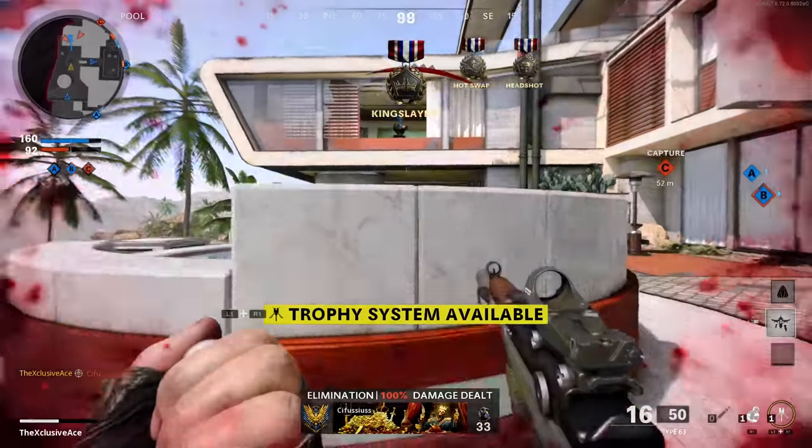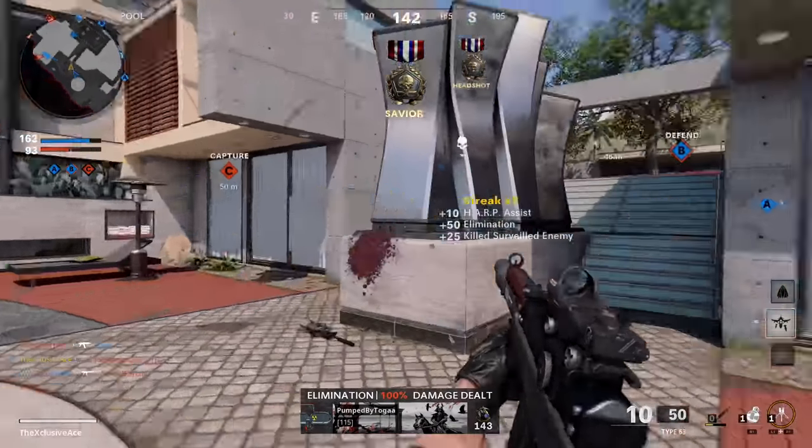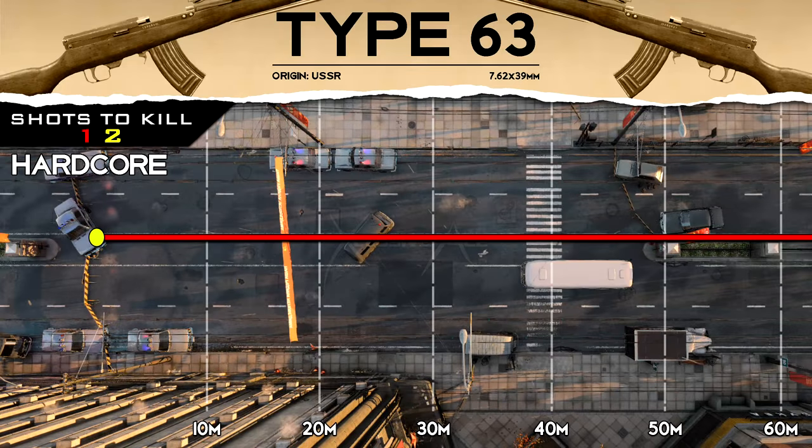Interestingly, suppressors don't reduce damage ranges at all — only bullet velocity. Some barrel attachments decrease damage ranges, but they also boost damage enough to make it a three-shot kill at all ranges, so the range reduction isn't really relevant. Other barrels boost damage range by 100%. In hardcore mode, this high-damage gun is a one-shot kill at all ranges.